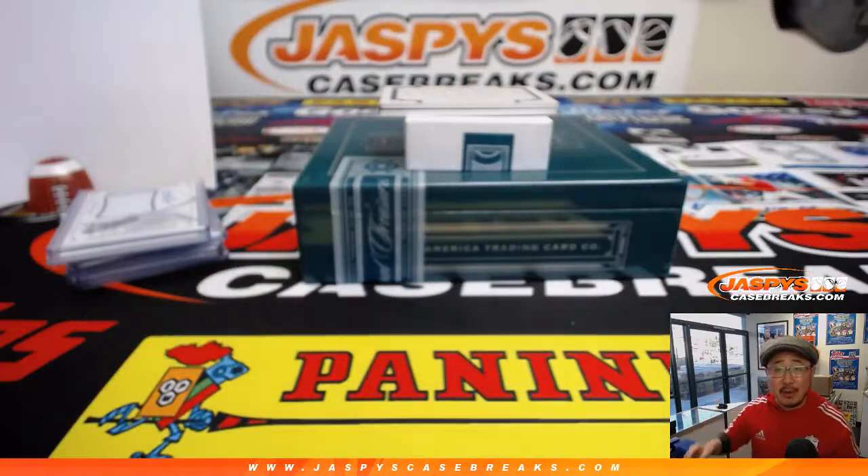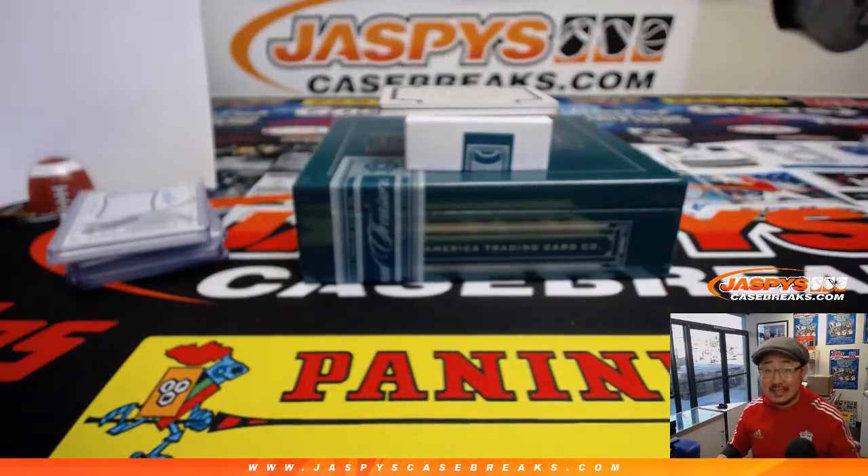And there you have it folks — that was a quick one-box random number block break number ten of 2016 National Treasures Baseball by Panini. A couple more boxes here in the store, check it out. JaspeesCaseBreaks.com. We'll see you for the next one. Bye-bye.